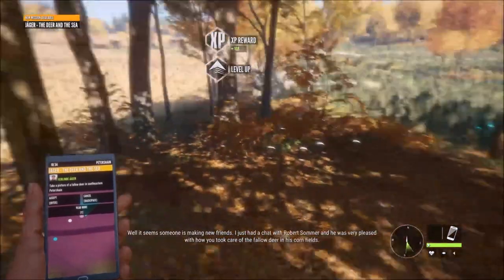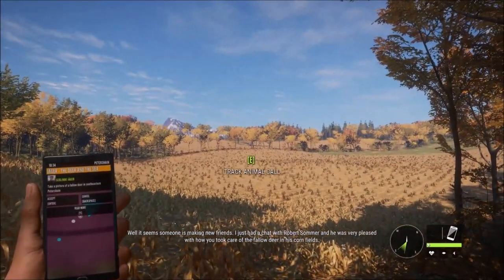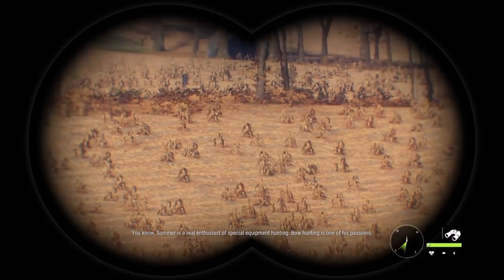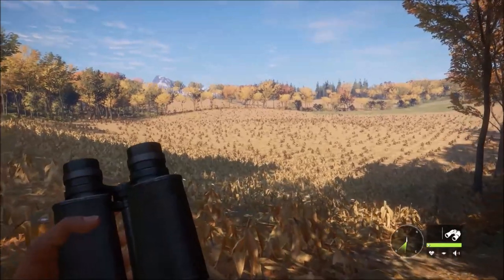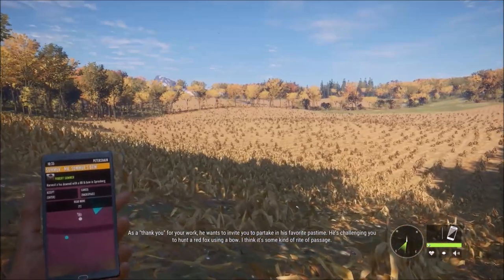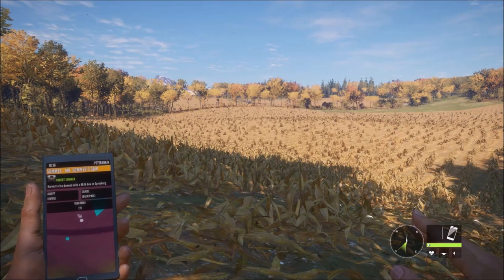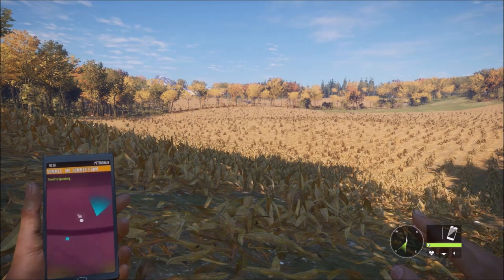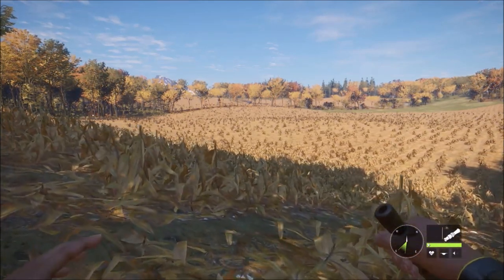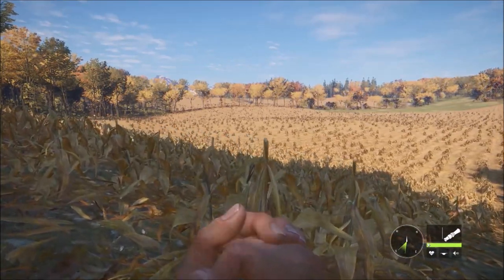It seems someone is making new friends. I just had a chat with Robert Zomel and he was very pleased with how you took care of the fallow deer in his cornfields. Zomel is a real enthusiast of special equipment hunting - bow hunting is one of his passions. As a thank you, he wants to invite you to partake in his favorite pastime: he's challenging you to hunt a red fox using a bow. Well, since there's one here - a 60 pound bow, I think the Bear Claw Razorback is a 60 pound draw.